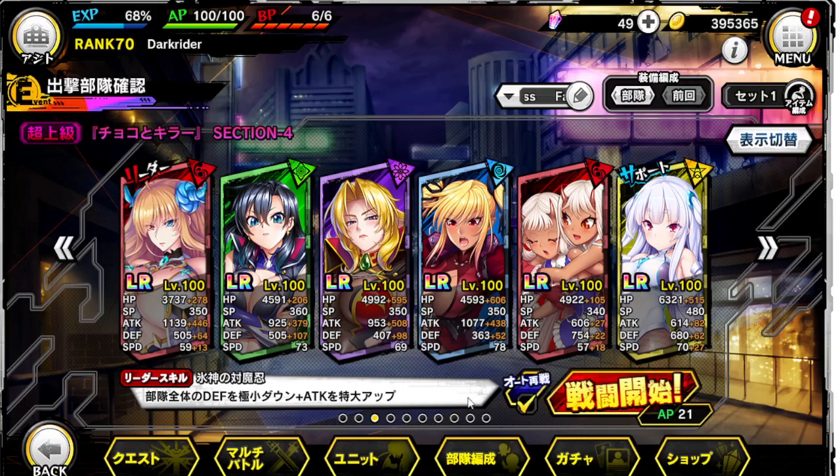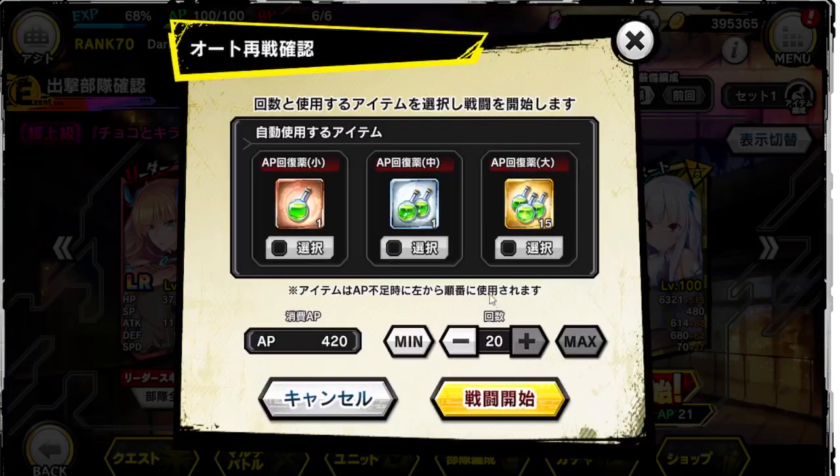I recommend you farm the stage that you can leave on auto, because you would want to set it to auto and have it do 70 runs each time, use whatever stamina pots you have left, and let the game auto run. And yeah, that's basically it for how to farm gems and event tickets in this game.